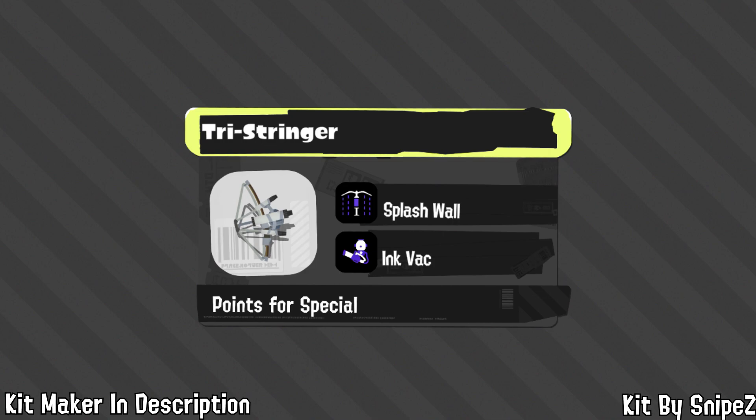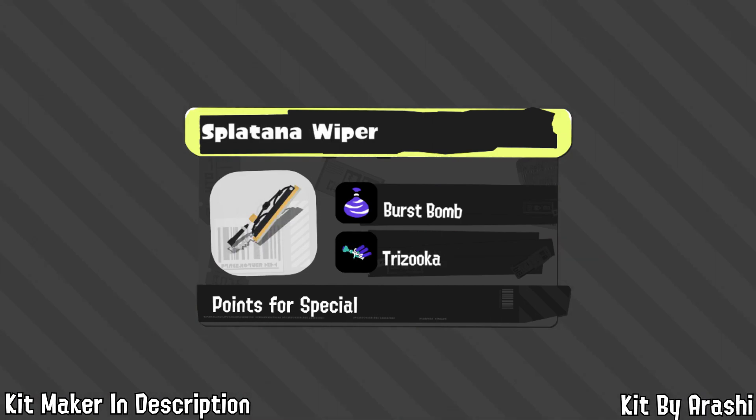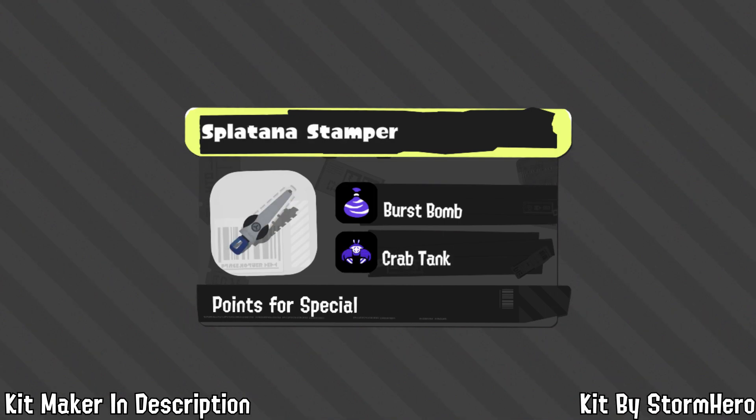Second to last are the Stringers, covered by Snipers — a player who's invested a lot of time into them. With Splash Wall and Ink Vacuum, Tri-stringer would be ridiculously hard to kill and could contest chargers more easily while providing better team support. For Reflux, Snipers says 'I have to keep the Missiles on it — it's just too good a missile spammer' but swaps Curling for Burst Bomb for movement and damage. For Splatana Wiper, Arashi removes the Hammer and gives it Burst Bomb for combo potential and Trizuka for longer-range opponents. Finally, Storm Hero keeps Burst Bomb on Stamper for combos but picks Crab Tank for combos with main/sub, survivability, and mass DPS or AOE, making the weapon incredibly versatile.